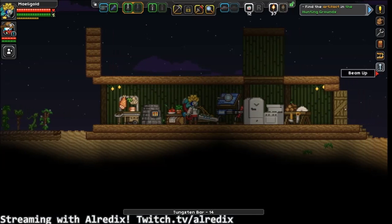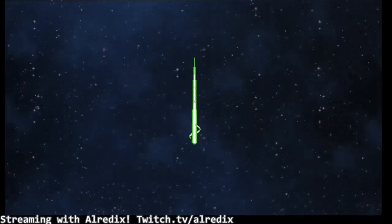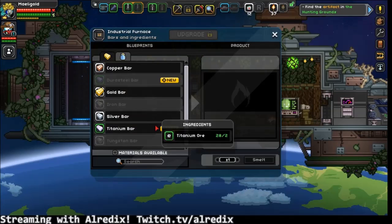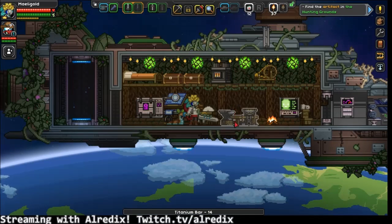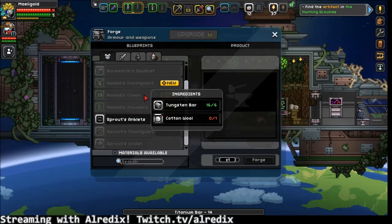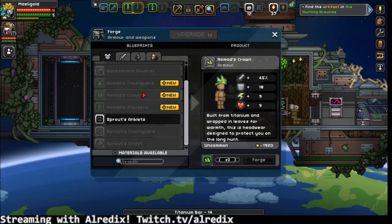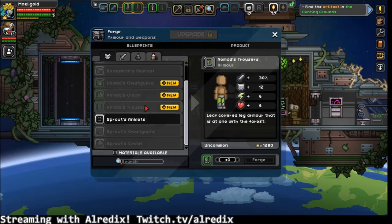Do I need to make you a smelt? I don't need to make you a smelt. I have a smelt. It's annoying to go back and forth, but shut up. You titanium bars, giveth to me. Nomad's junk. Oh, and this nomad junk looks really good.